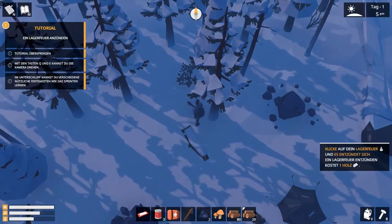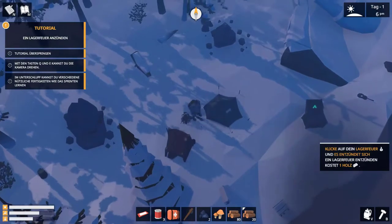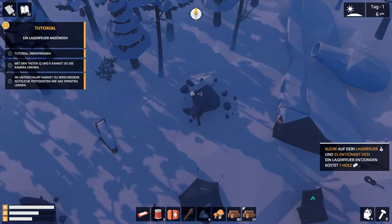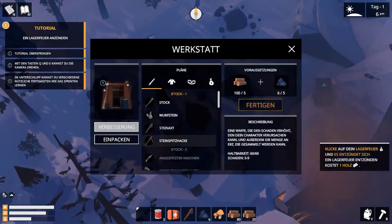Was ich jetzt tue, ist auf jeden Fall ein bisschen Holz über Nacht zu sammeln, damit wir nicht erfrieren werden. Wir kloppen uns erstmal hier ein bisschen durch. Was ich natürlich auch weiß, ist dass man das hier ausstocken kann. Man braucht noch Sachen zum Pennen – darum kümmern wir uns jetzt. Knappern uns einen Snack rein.